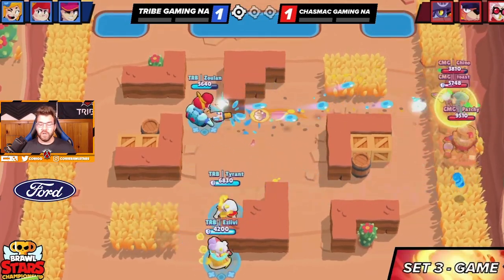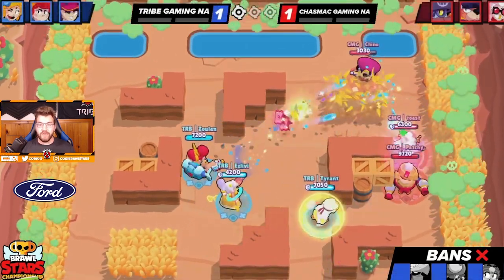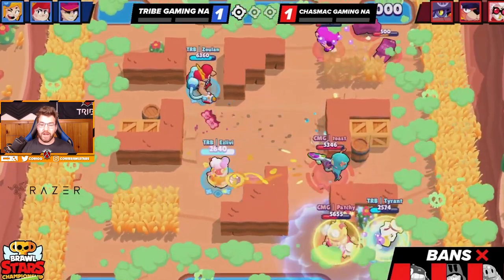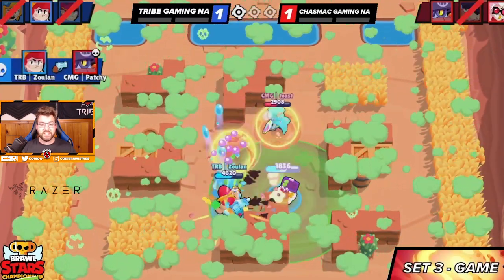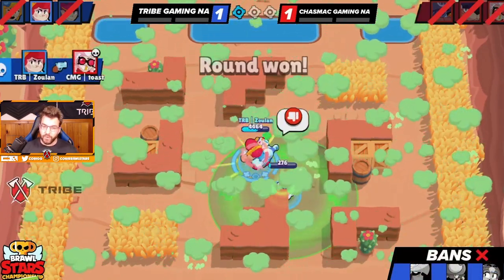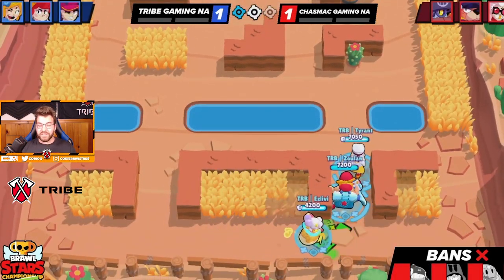Patchy's getting close to 10K HP but we can still win when the smoke comes in. Soon enough it starts right about now — this is when everything gets chaotic, gadgets going left right and center. Tyrant gets trapped in a corner, nice stun from him. Zuan hits a beautiful shot before going down — isZulan takes Patchy's ammo, which is the right target, and hits the full clip onto Toast to win the 1v2. Well played to Zulan in that instance.